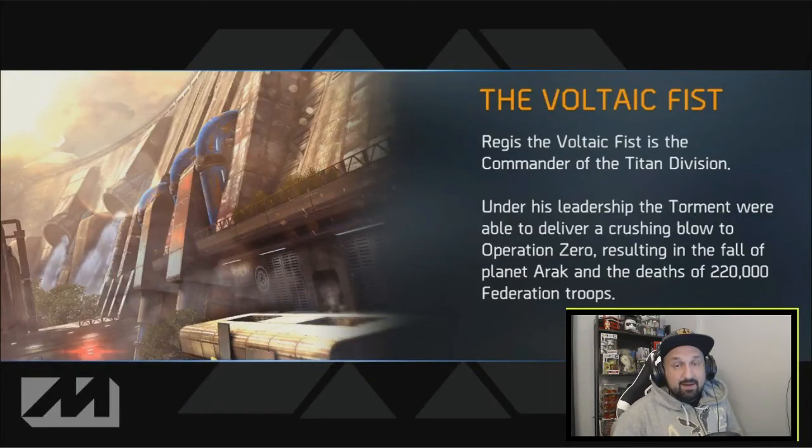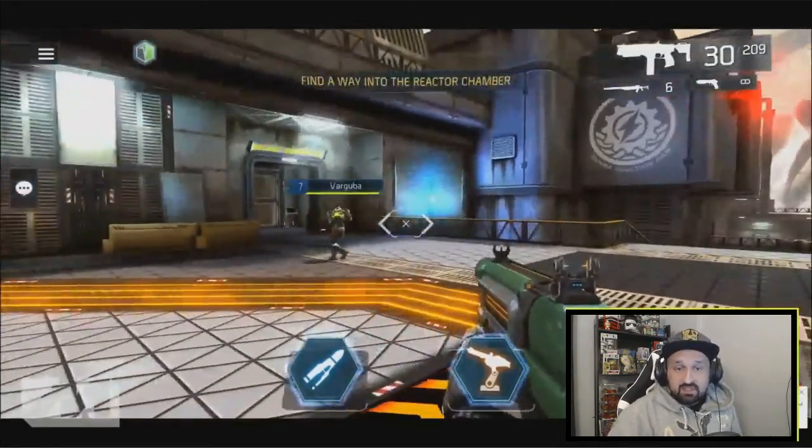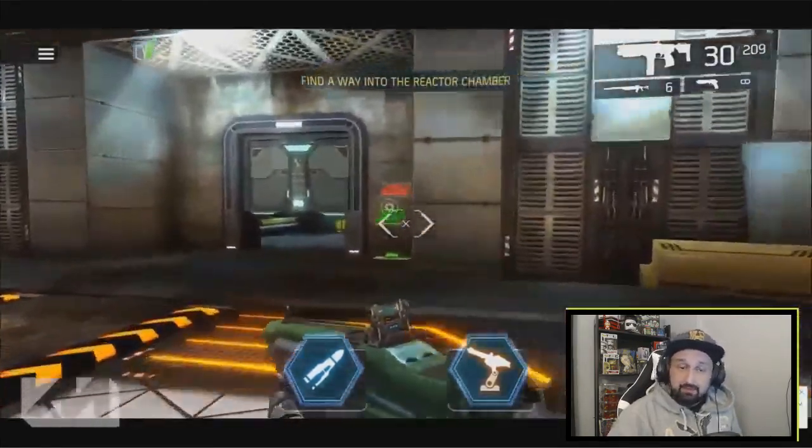What is up guys, Johnny here. Today I got a guide for you guys on how to beat the Voltaic Fist dungeon in Shadowgun Legends. When you start the dungeon you will see elevators on your left.